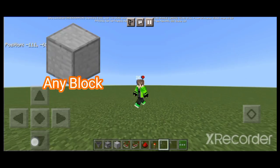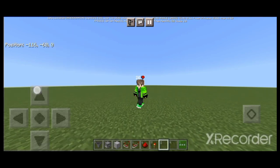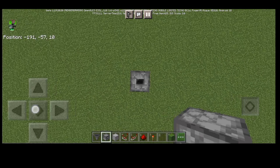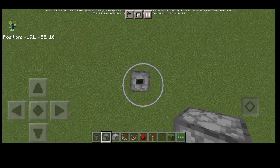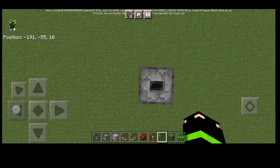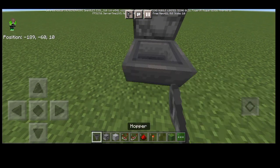To build this farm we need these items — I'm gonna show it on your screen. You need a block, any block you want. The first thing we need to do is build up five droppers.